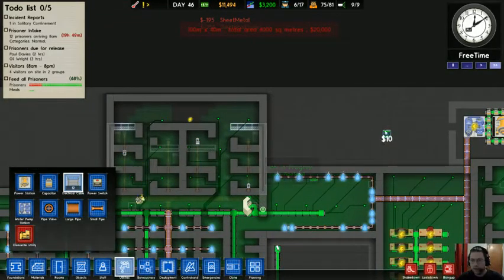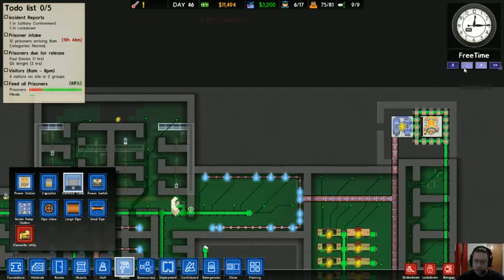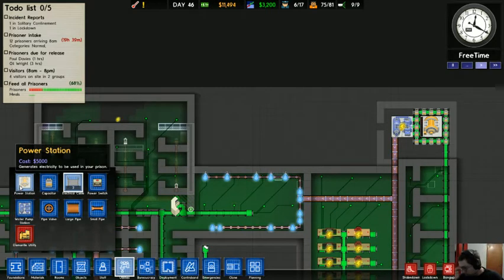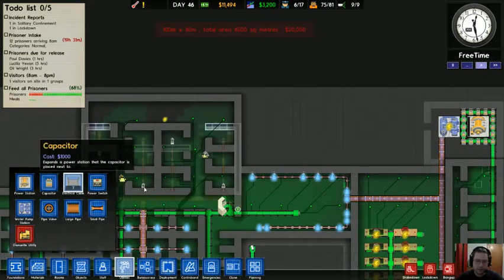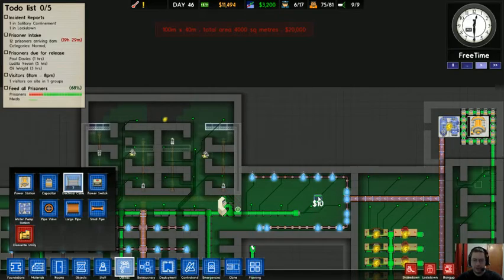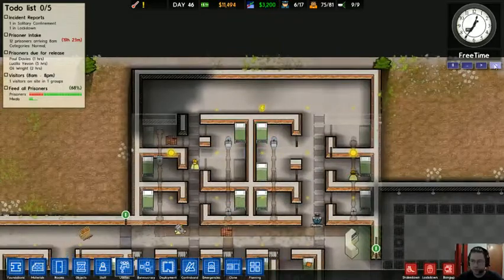I'm going to have to get a new power station. The problem with these power things is you can have multiple power stations, but you cannot connect anything from the second power station to anything on the first power station. I cannot connect cords from one power station to the other — if you do, they will short. That's intended, I think.